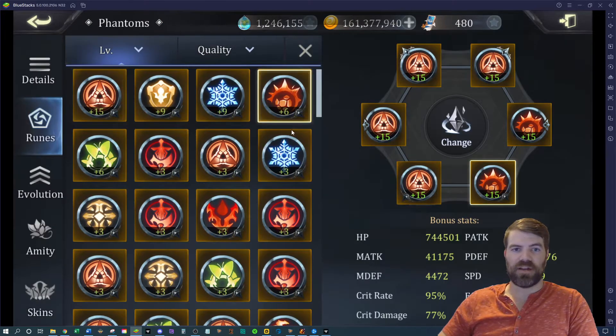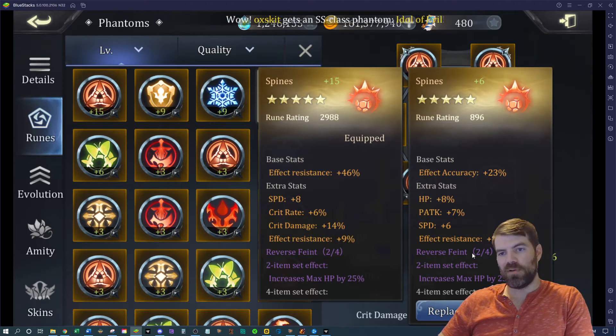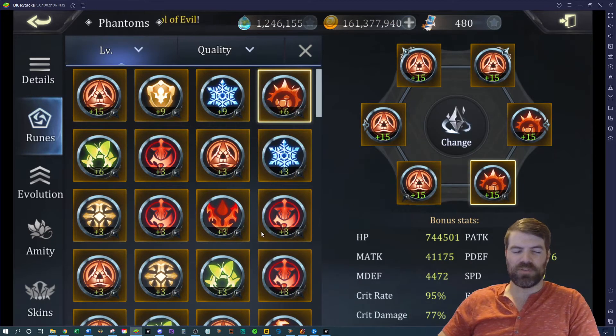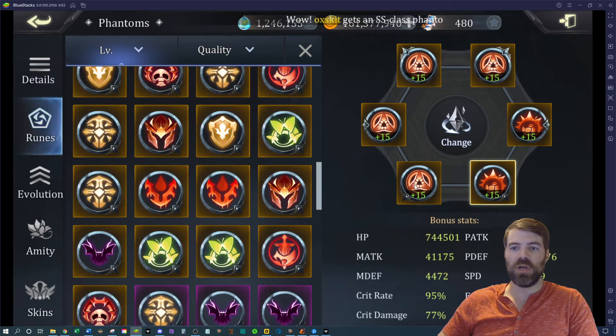I got effect resistance, which is kind of annoying. If this had been effect accuracy that would have been cool. I might just stop rolling this one depending on what you have on your account, and just continue this process.